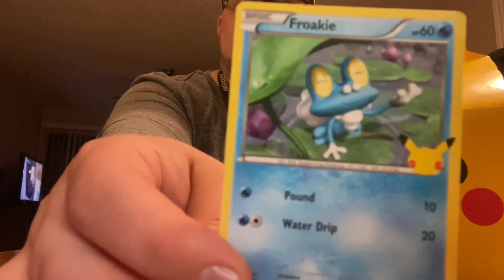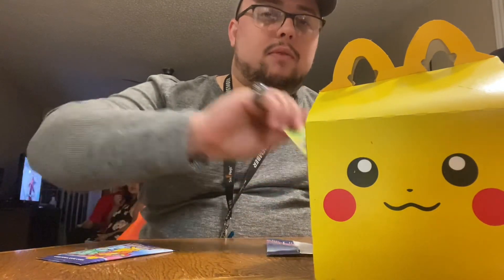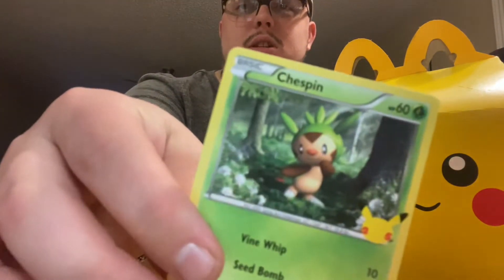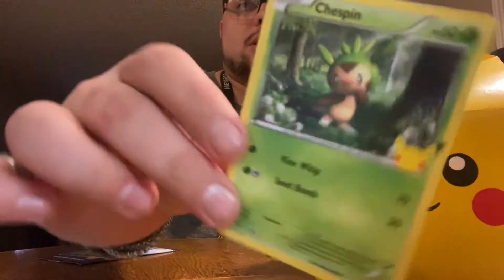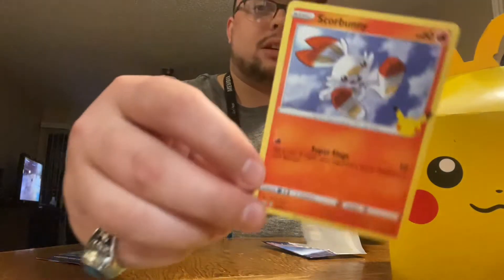We got Froakie, which is one of the newer Pokémon — not too valuable, but does have some good attacks: Pound and Water Drip. Then we have Chesppin, not one of my favorites but one that can do quite well. And then we have Scorbunny, another one of the new ones. These aren't too good but they're not too bad — the only one that can be good is that Cyndaquil. Let's go ahead and open the second one.